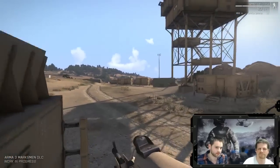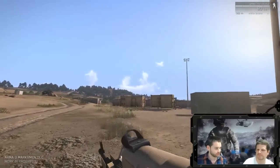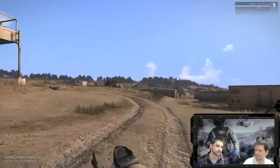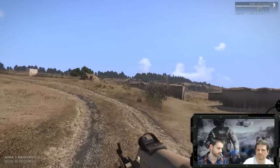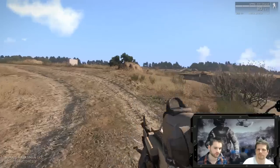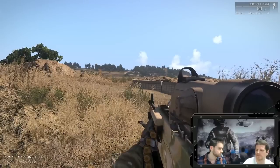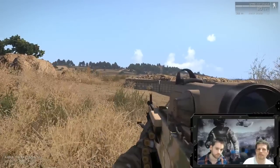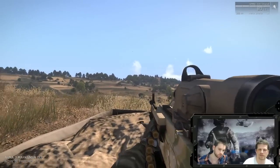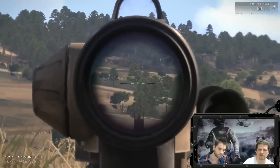So, weapon stabilization. This is a broad term for two basic features. When Matt was shooting the weapons, we saw quite a lot of kickback and quite a lot of weapon sway. Weapon stabilization is some way to combat this. We have weapon resting and weapon deployment. Maybe you can show us the difference between firing from the hip and then firing from rested. The resting is automatic and it depends on your ability to use the environment — if you go somewhere where it's possible to get rested, your cursor is much less and you have next to no sway.